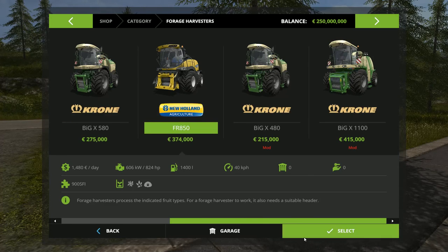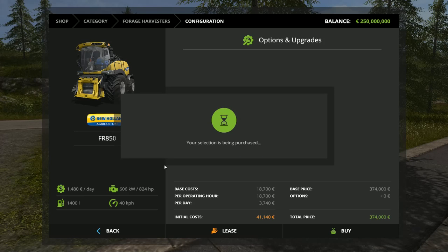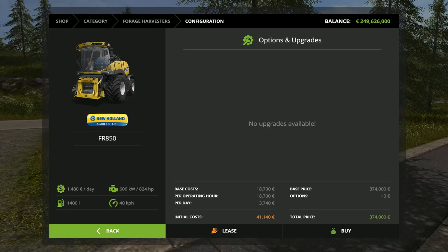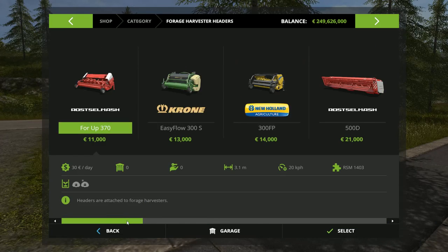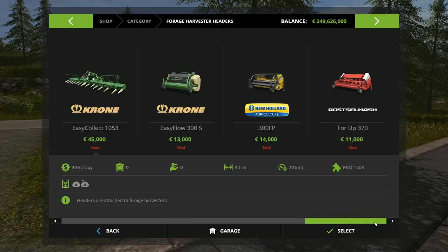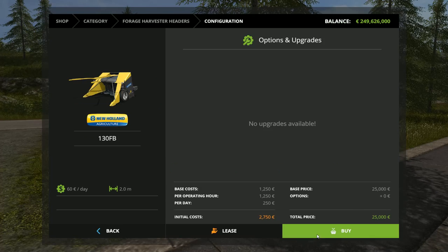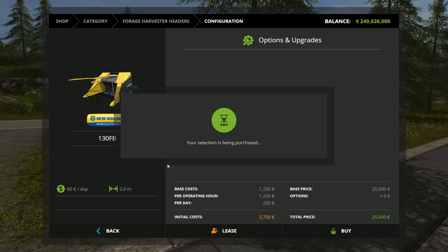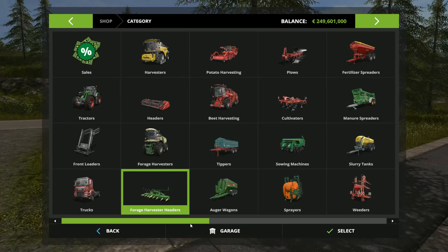We will choose this one and buy it. Then we also need the header - the New Holland 130FB right here. That's the only header we need for the poplar harvest.